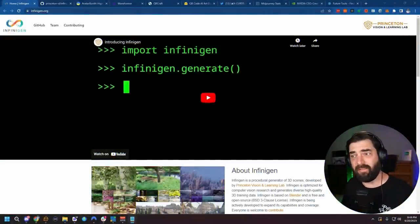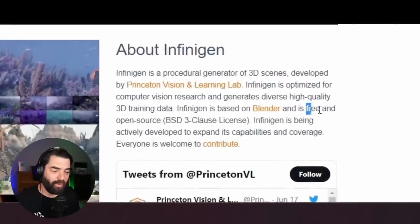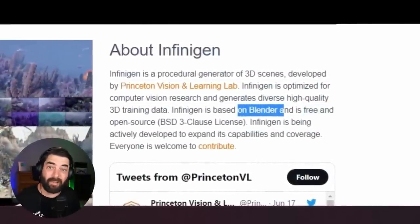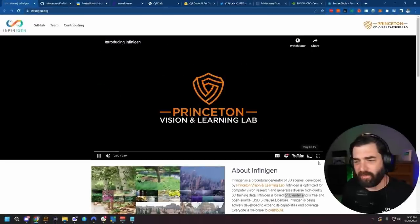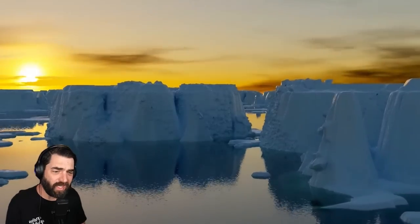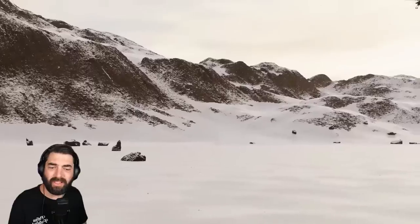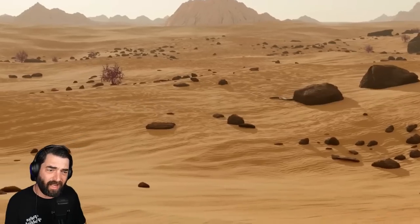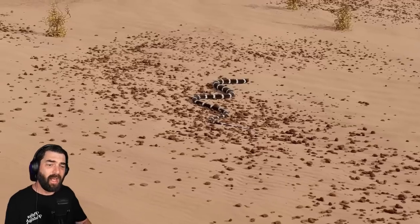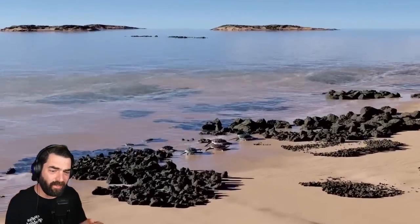Here's something else I came across recently that just absolutely blew my mind. It's called Infinigen. This is actually not using AI — this is procedurally generated 3D scenes, and it's totally free and open source. It uses Blender, which is a 3D modeling program that's also free. You can see this 3D scene appearing right now was generated using this Infinigen tool — fish swimming through the water, a snowy landscape. These are so realistic and completely free to use in Blender. It's procedurally generated, meaning it follows a set of rules every single time, but the landscapes and the realism look amazing.